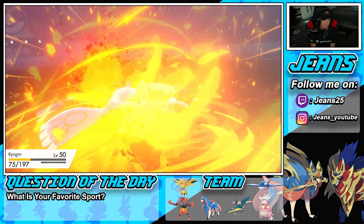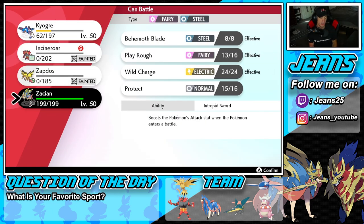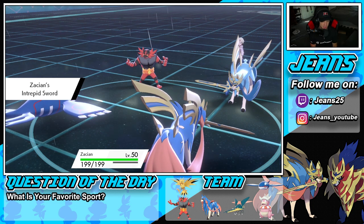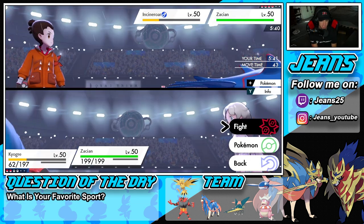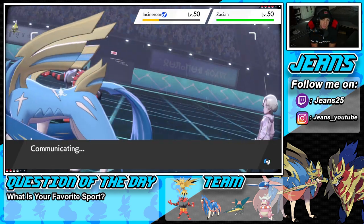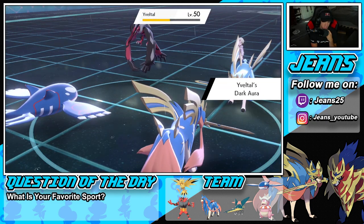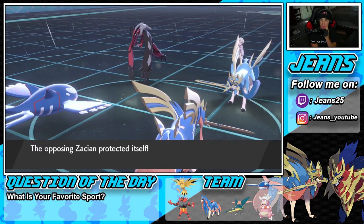Now I could protect Kyogre and deal damage onto the Zacian slot. I think he's going to go after Kyogre, so if I protect them and then drop a Behemoth Blade that could be good. He ends up protecting — then withdraws and goes into Yveltal. He swaps the next turn and this gives us somewhat of a fighting chance. One turn he protects — this guy just making some great reads.